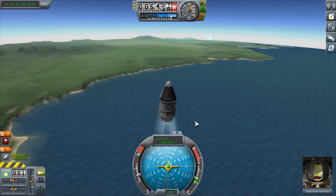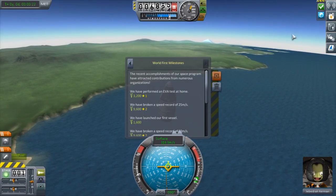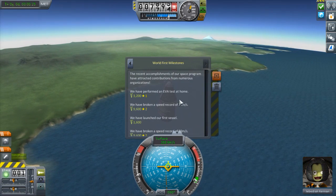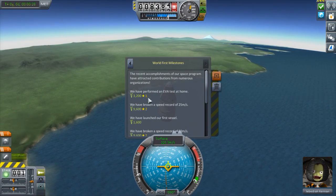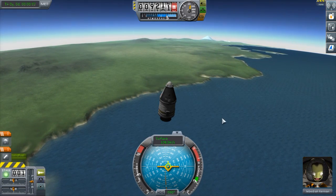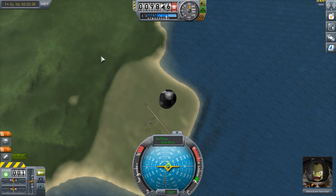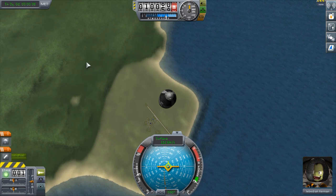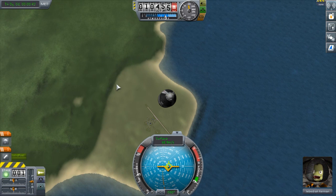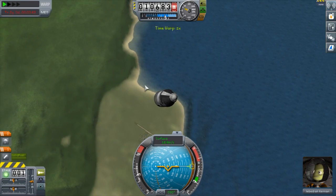We're going to disengage the SAS — we don't need it anymore. Getting pretty high up. We got all kinds of stuff. It says money — they gave us money, that's good. So I'm calling this rocket the Altair. The reason for that is because it starts with an A, so it'll be great to have everything in alphabetical order of research. I'll explain that system later, or you'll probably just figure it out yourself.